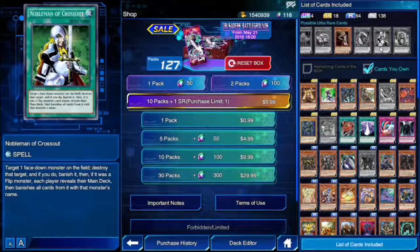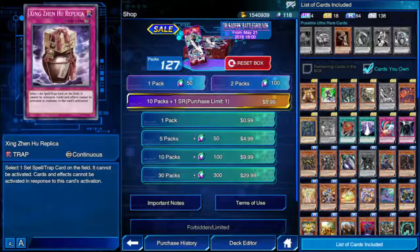Nobleman of Crossout — target one face-down monster on the field, destroy and banish it. If it was a flip monster, each player searches their main deck and banishes all cards with that monster's name. And Zings and Who Replica — select one set spell or trap card on the field, it cannot be activated; cards and effects cannot be activated in response. It's a cheaper version of Zings and Who which requires two set spell and trap cards.